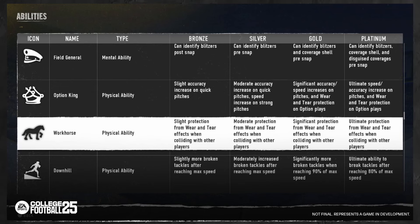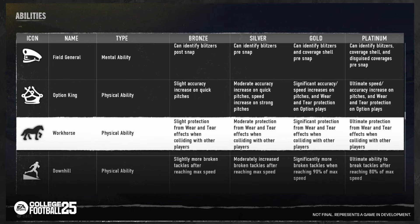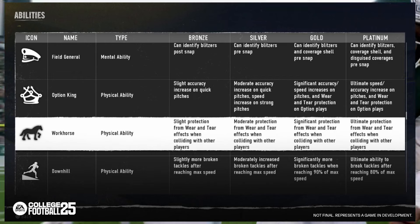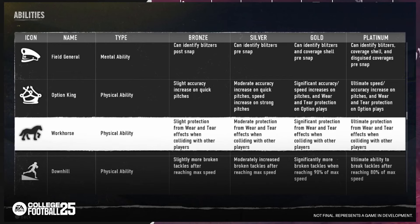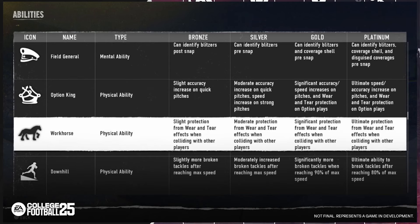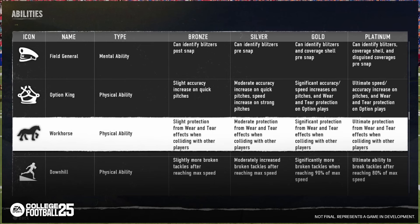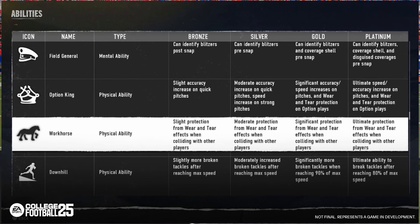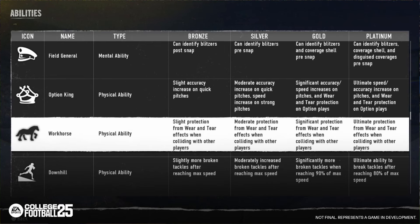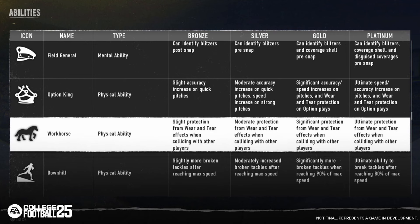One thing to keep in mind is that you now have to press A or X to keep the ball — it's now auto handoff instead of reverse. Looking back at the platinum tier on option king, you get ultimate speed and accuracy increase on pitches, as well as wear and tear protection on option plays. So it seems like you get better protection at the platinum level.